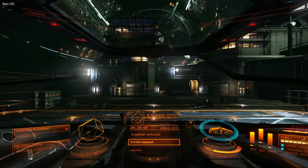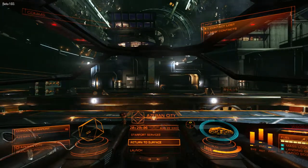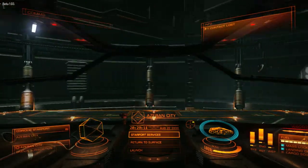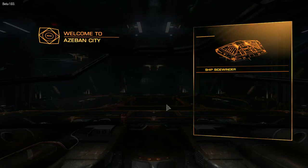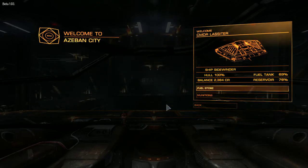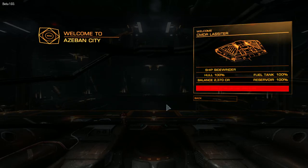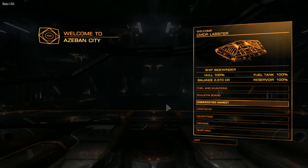That was a pretty good maneuver. I'll go into the hangar. Go to Starport Services. First thing we'll do is get some fuel — down to 69%. Topping me off with fuel costs 14 credits. That's not a bad deal. Now I'll go sell my stuff.